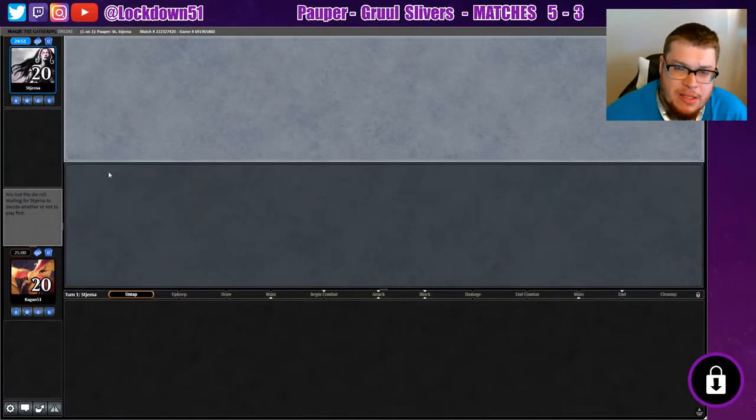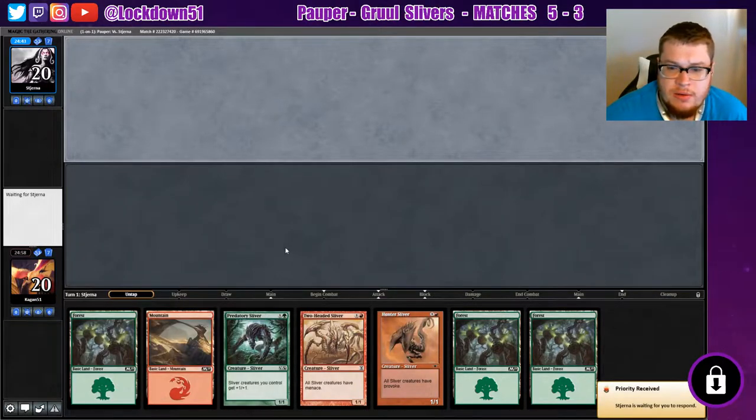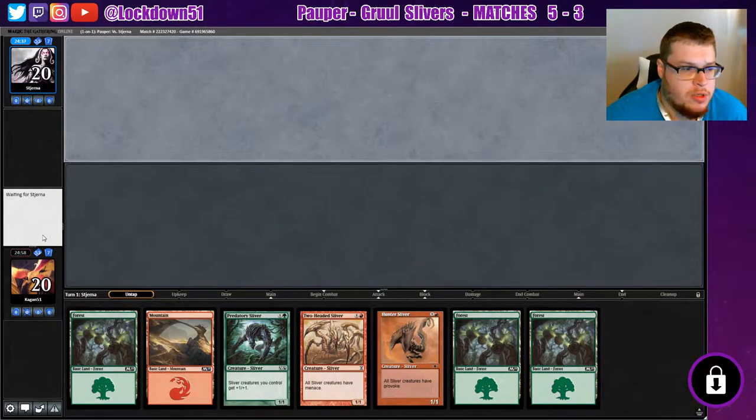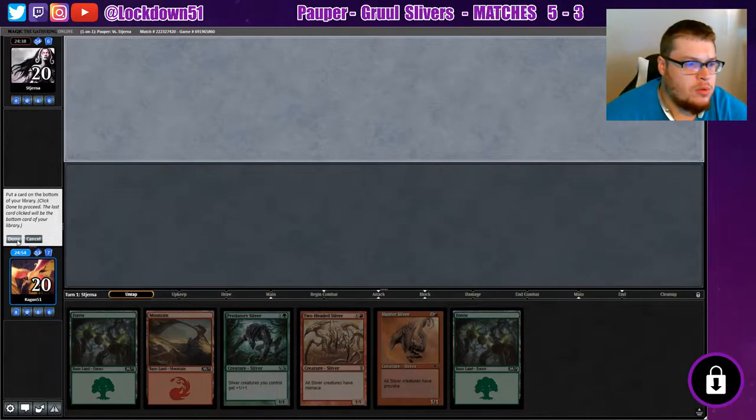Welcome back everybody, it's time to lock down some pop or slivers — we're playing Gruul today. We got not a great hand, let's mulligan. Okay, we can keep this, we'll just drop one of those forests, easy enough.